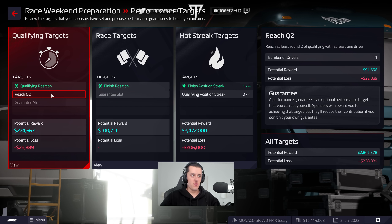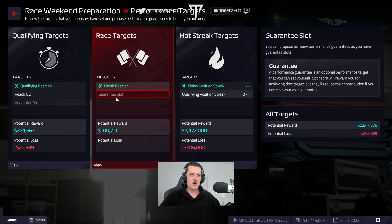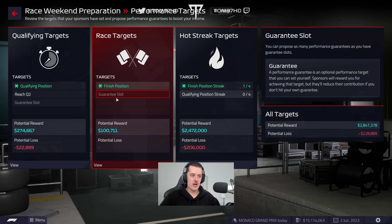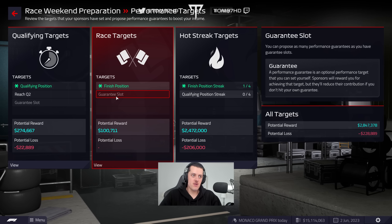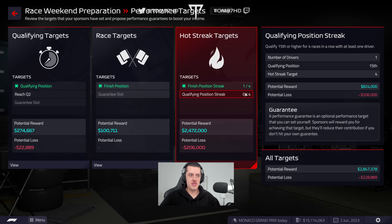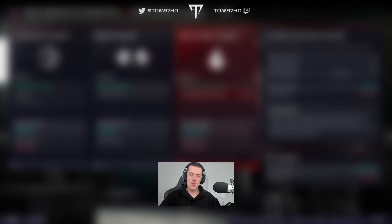In terms of race performance targets, we've gone for guaranteeing Q2 with one car. I haven't guaranteed a fastest lap as I don't think we're going to go for it at Monaco — track position is going to be everything around here. Also a qualifying position streak — I've started a new one, zero out of four. We'll see if we can beat it.